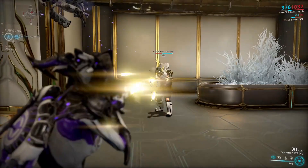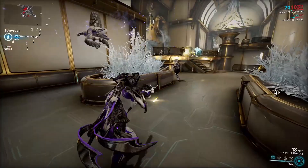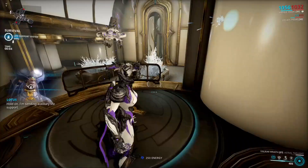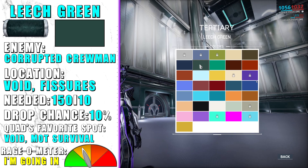Leech Green is dropped from Corrupted Crewmen in the void. A long survival or two will get you most of the pigment you need. You can also get this pigment through Void Fissures, just in lesser amounts, but they are extremely common so this shouldn't be a problem.